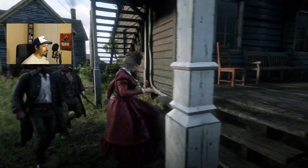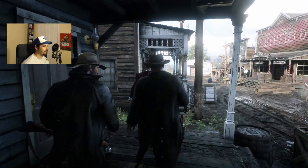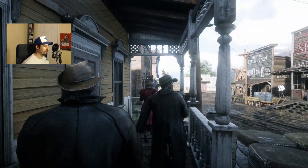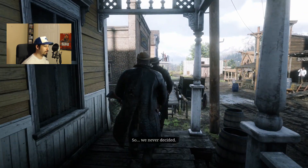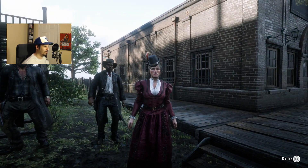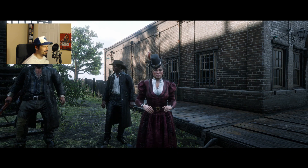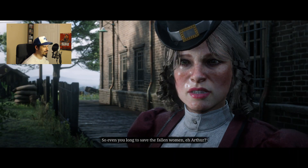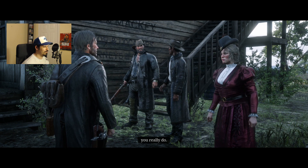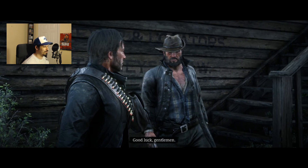Now Karen's going to give us the option to choose how she's going to create the distraction. We're doing 'Lost Little Girl' — I did 'Drunken Harlot' the first time, so let's do lost girl this time. 'So even you long to save the fallen women, eh Arthur? You break my heart.' You're ready? Get going. Good luck, gentlemen — we got this.